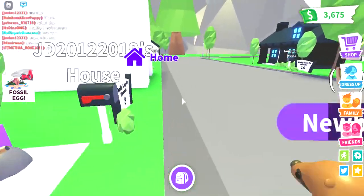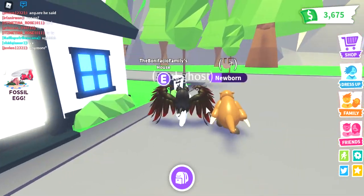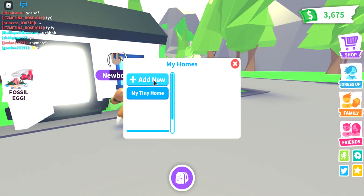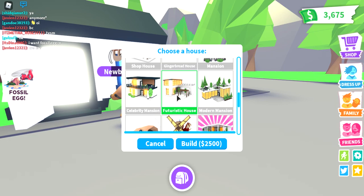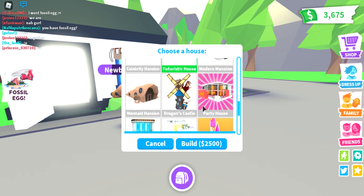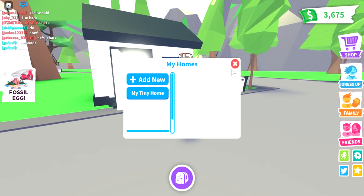I don't really want to redeem my house because there is actually a secret mansion here. Let's see - it's called like a future house. Oh my gosh, this costs 250... oh my gosh, this costs 699,800! Oh my gosh, so I think I already don't want to buy this.